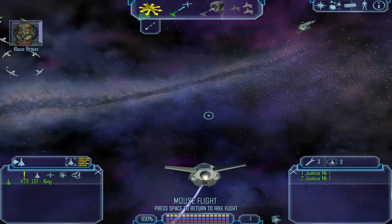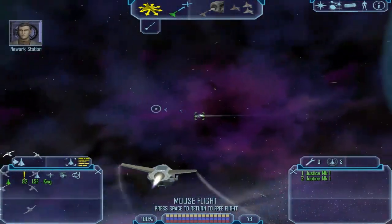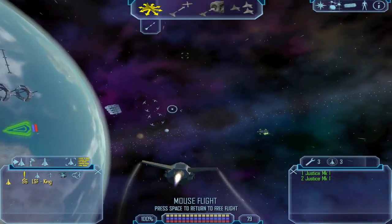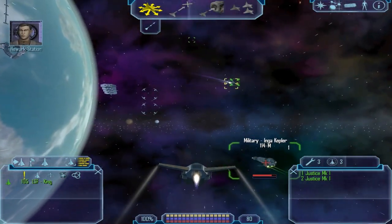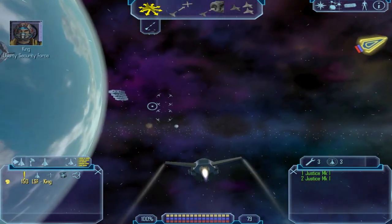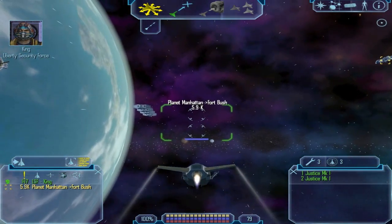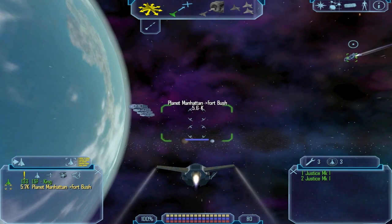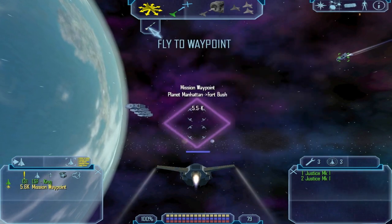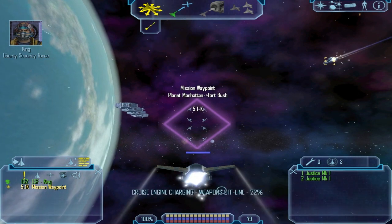Yes, you press B to try to run everything. There's nothing more we can do here — the transports are waiting at Fort Bush. I've uploaded a waypoint to your neural net, just fly toward it slowly. You can use cruise here, which is a way to get around faster, but you cannot use your weapons.